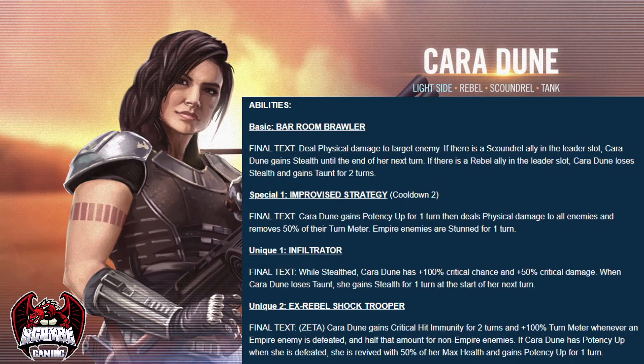Her special ability, Improved Strategy, deals an AoE attack that removes 50% turn meter and grants her potency up for one turn. Empire enemies are also stunned for one turn. The threat she poses to Empire lineups in her kit is great, but I don't think we're going to see much use of that until we see some new Empire toons come to the game, which we probably will in the near future.